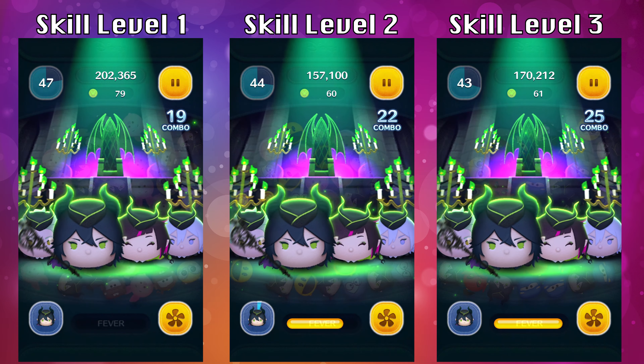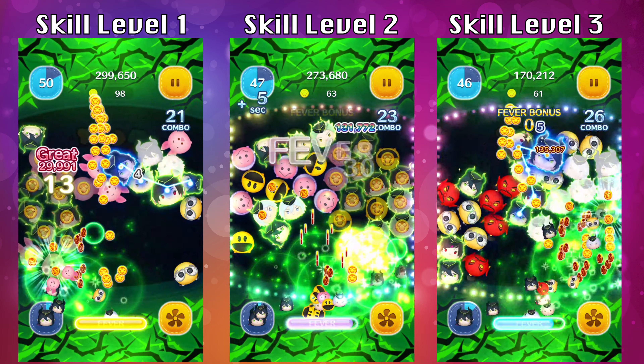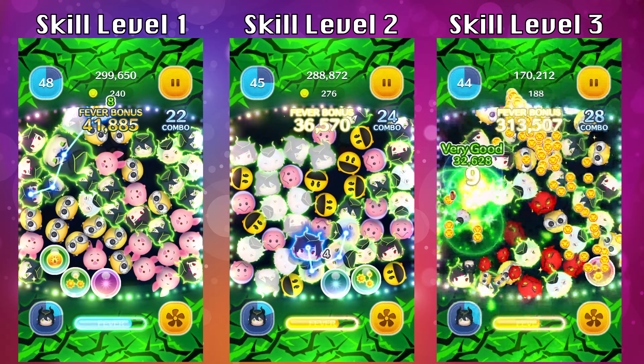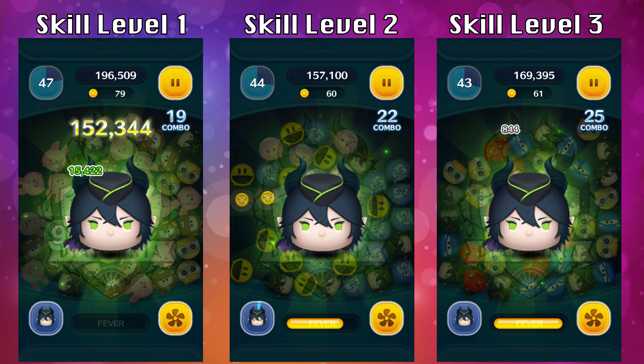The next thing I want to show you is a side-by-side comparison of the abilities activated at the same time. This is in full speed, so check out skill level 2 and skill level 3. You'll notice that skill level 1 and 2 will end before skill level 3 by 1 second.